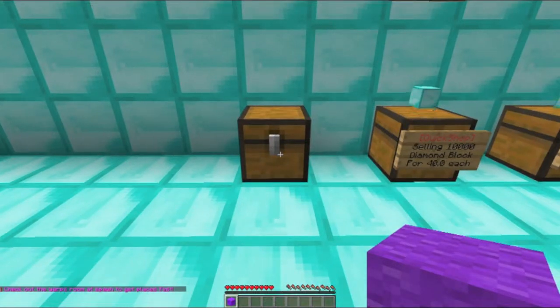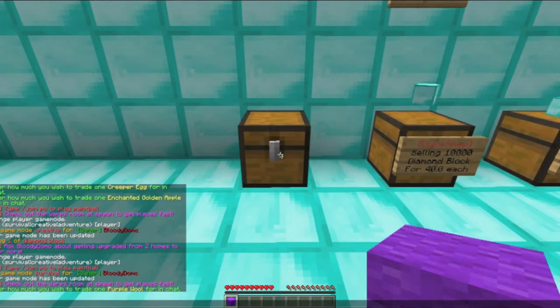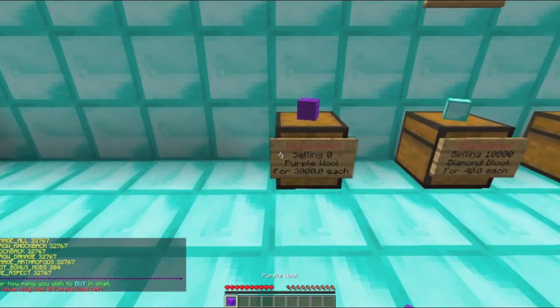So here we've got every enchantment to max level on this purple wool. It says 'purple wool' in chat and it will say 'purple wool' on the chest. It will show purple wool and it won't show that it's enchanted.